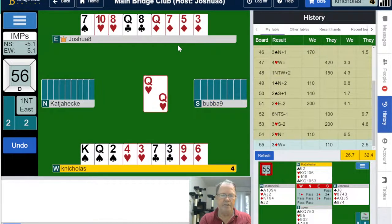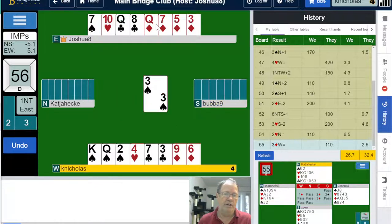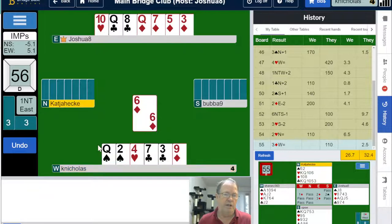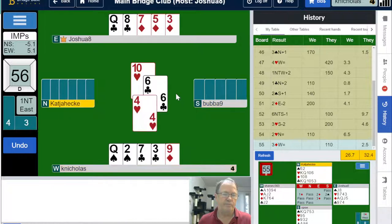Okay, the ten has come out — the ten of diamonds. That's interesting. We can see the king and the ace, so there's a jack between the nine and the queen somewhere. Another round of hearts — that queen is good. Partner is going to try to pull the jack. Seven, eight, nine, ten, eleven — looks like two more diamonds out there.